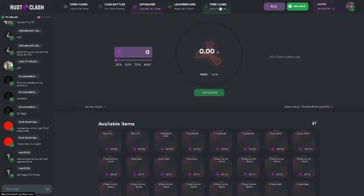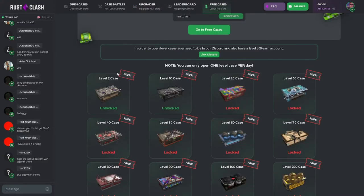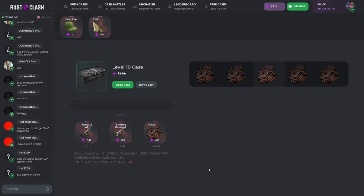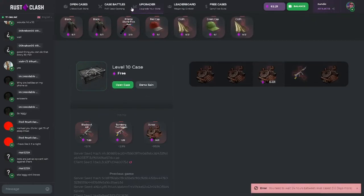Free case — use the code ACU for three free cases. Let's open one of this as an example of what you can get. I'm opening only level cases. Twenty-four hours upgrader — let's go.